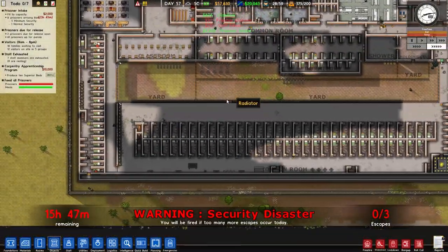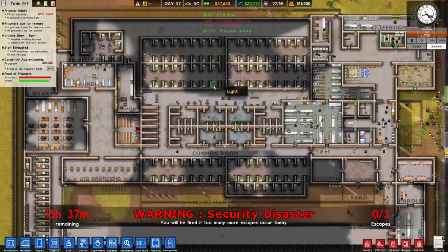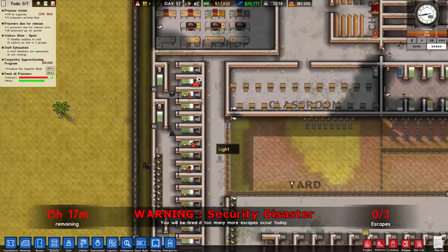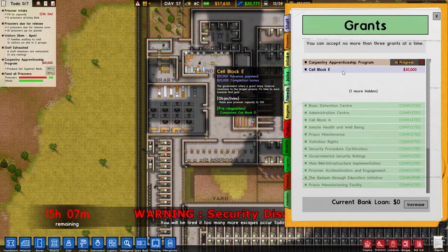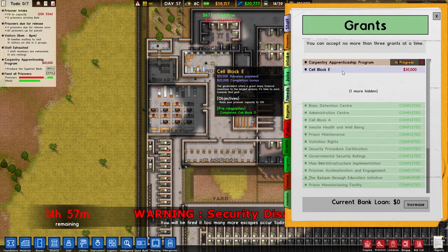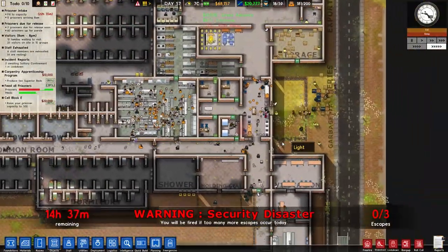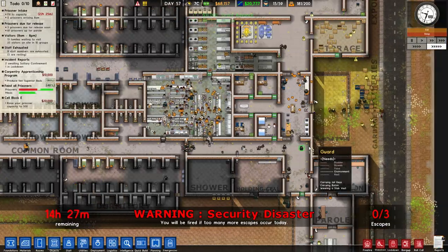We've got some more prisoner intake — that's all alright. Carpentry is still going on. I think we're okay now — I could just take the grant for that anyway, because it gives me 10,000 advance payments, so why not? Prisoners are all being fed — that's all looking good.